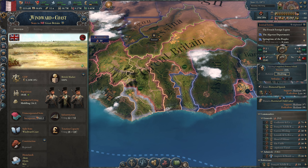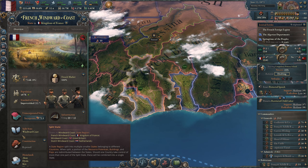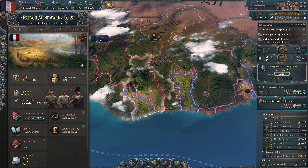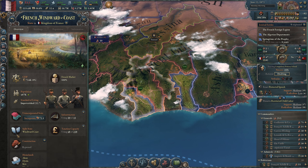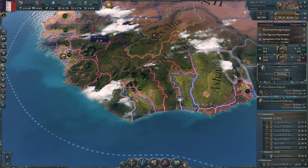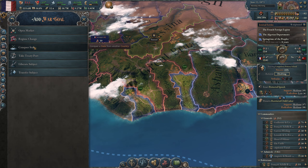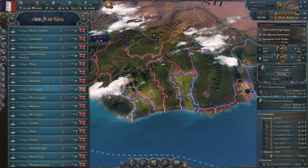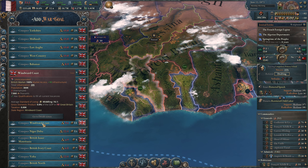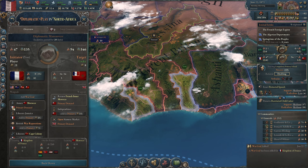Windward Coast — actually, that would complete this state. Let's take that. I wish they were alphabetical. Windward Coast, 9.6. As long as it's under 50, we're okay. 21 points. Liberate subjects.